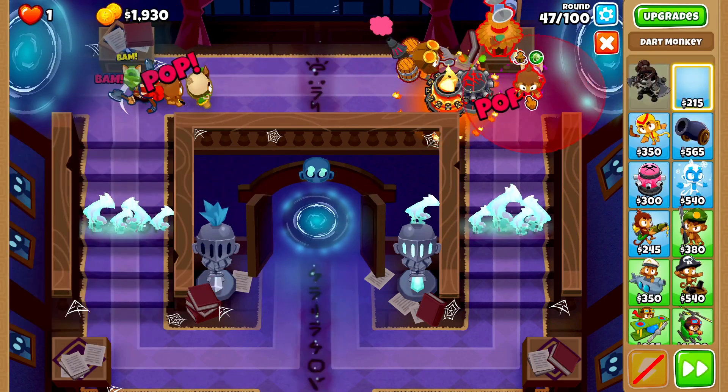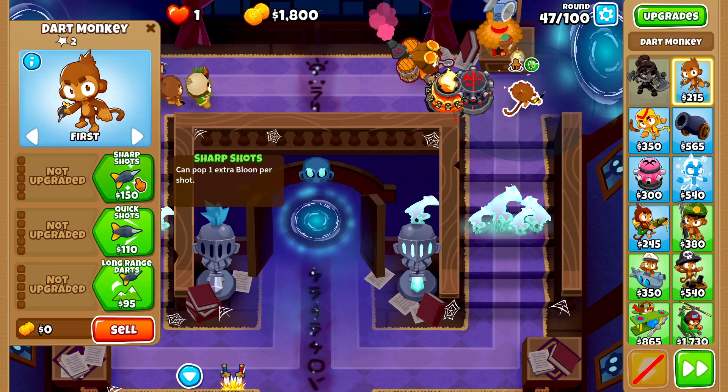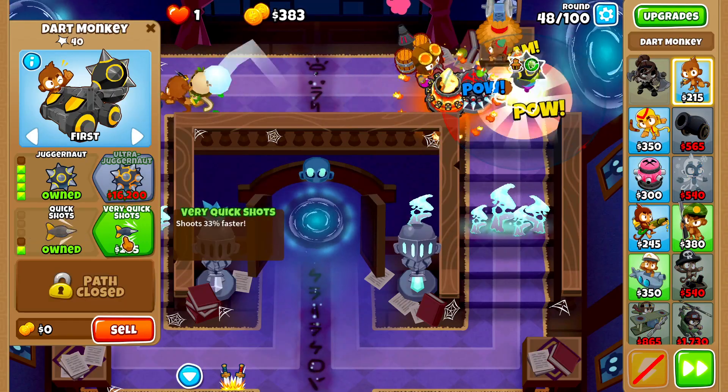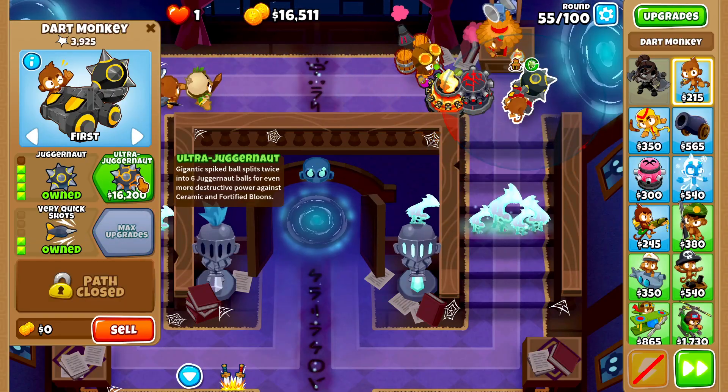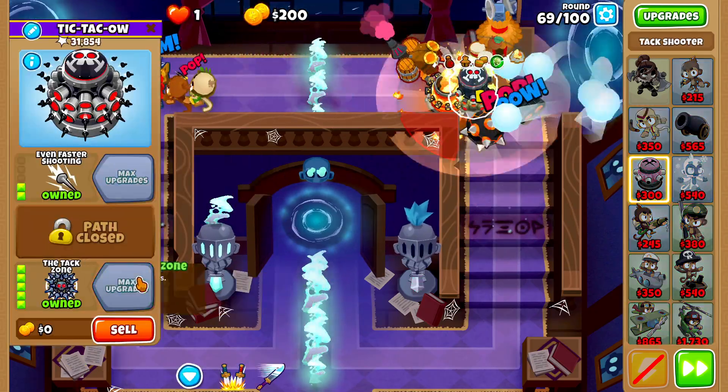Then we'll buy Ring of Fire. Next we'll grab a dart monkey and place it right here, upgrading it to Sharp Shots, Razor Sharp Shots, Spike-o-pult, then Juggernaut with Quick Shots and Very Quick Shots. On round 55 we'll buy our Altered Juggy, then grab Jungle Drums on round 69.